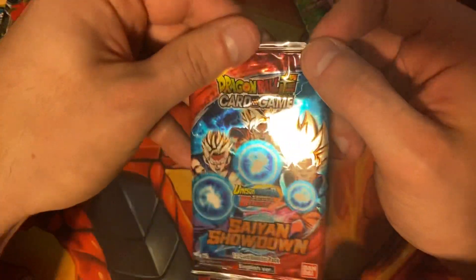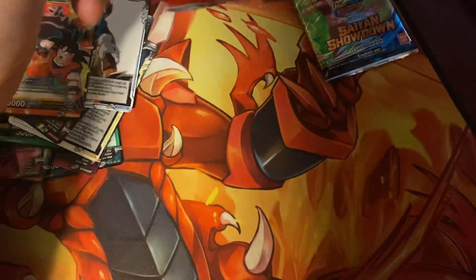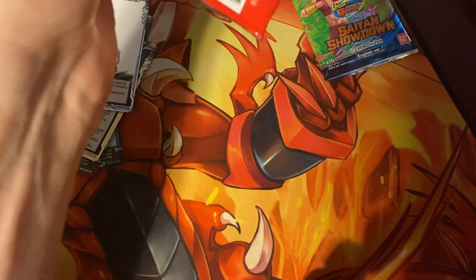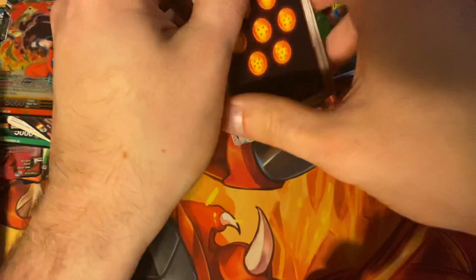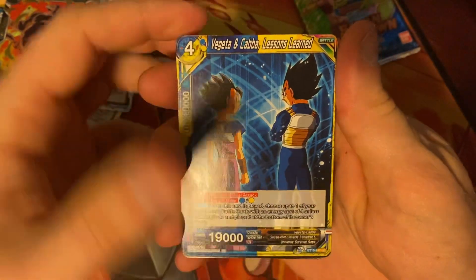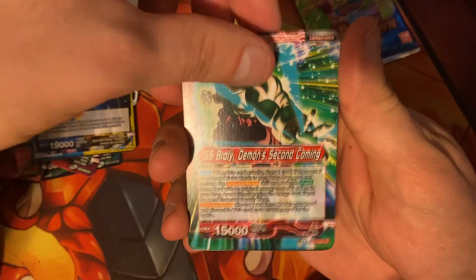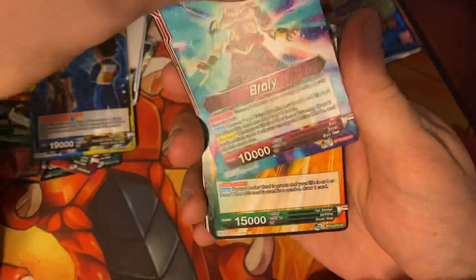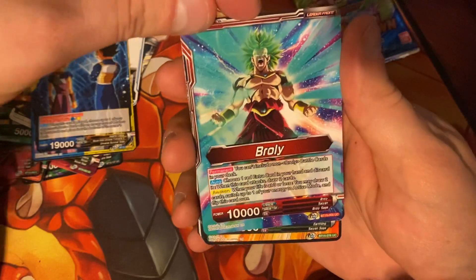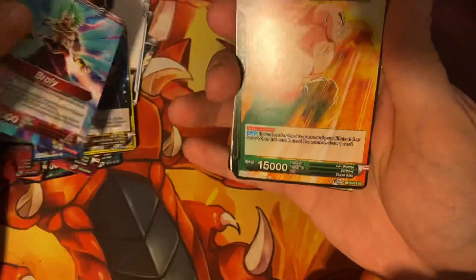Next we're going to have the Son family pack. We're going to save the Cabba and Universe Six pack for last. Vegeta and Cabba Lessons Learned. Super Saiyan Broly Demon Second Coming — that's the awakened side. And Broly is the old Broly, the non-canon version.